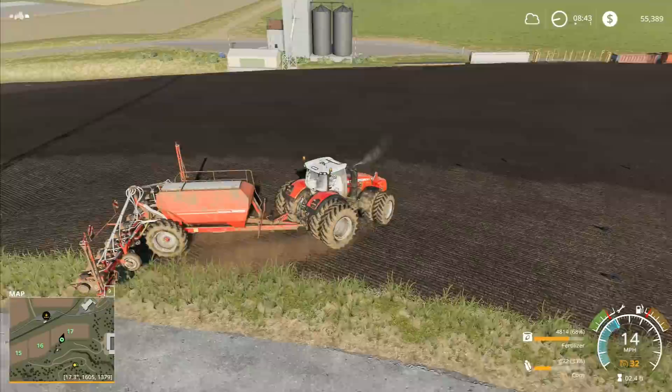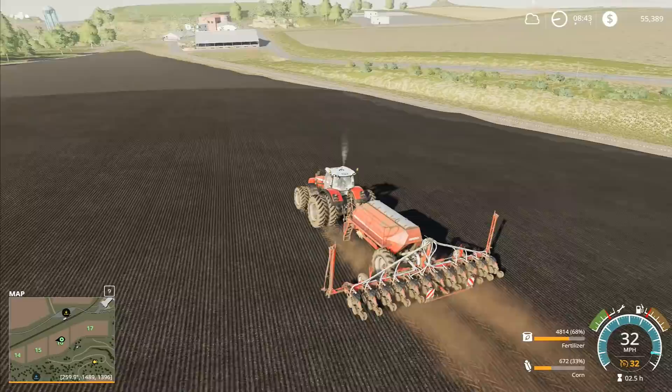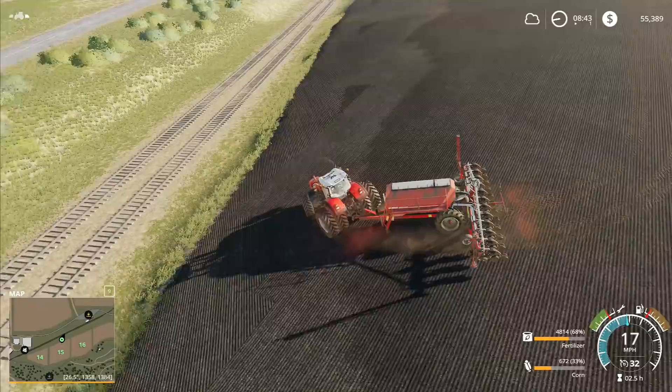We've got the triangles up there which we'll go and take care of right now. We've got lime to spread across the whole field. There's a lime tower that we can go and buy lime from over there, so it's fairly close by - we're not going to have to worry too much about going long distances to get the lime. We just need to go through and tidy this up first.